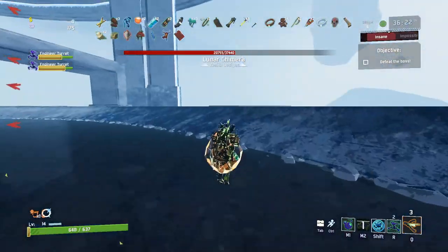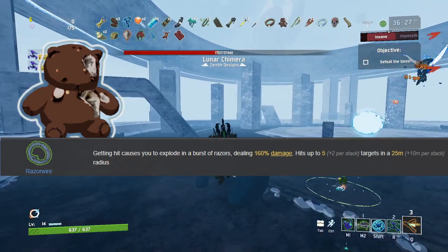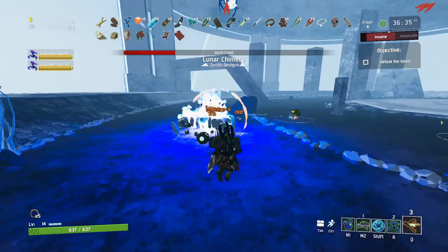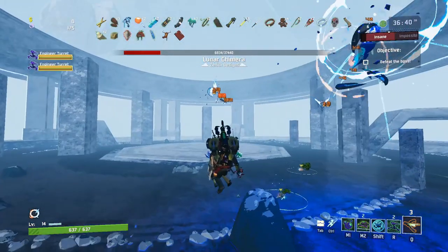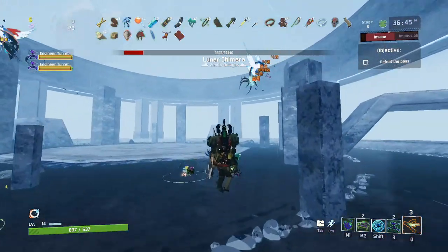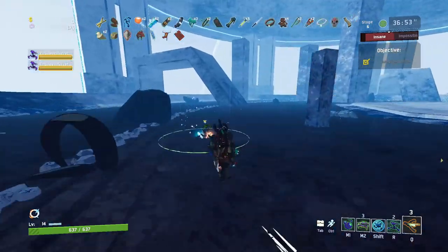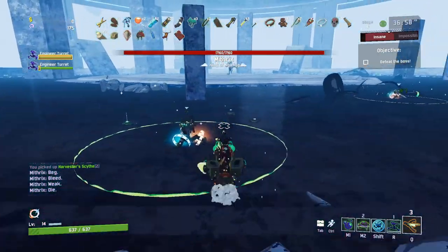The only two items that Mithrix won't effectively use are tougher times and razor wire — he will steal them, but they won't be effective on a million-health boss. That's my strategy for beating Mithrix as quickly as possible. If you don't have a prion you could use the royal capacitor, though you'll need a lot more fuel cells. Also avoid gesture of the drowned as it will automatically trigger your prion, so just roll with the prion and fuel cells and skip the gesture of the drowned.